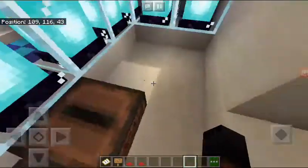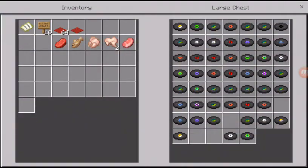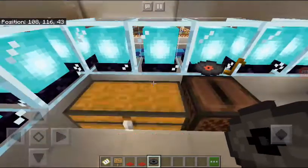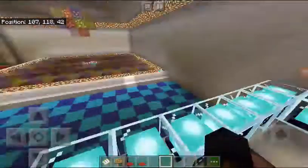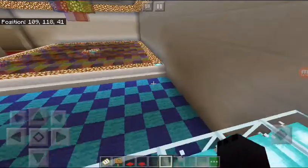I promised you guys I'd show you the DJ box or whatever you call it. There's a bunch of music discs in here. Personally my favorite music disc is called Stall — this has always been my favorite one. I don't think you guys can hear it because my recording device can't record internal sound anymore — they want you to pay for it. Nowadays people who make these apps are trying to squeeze as much money out of you as they can.